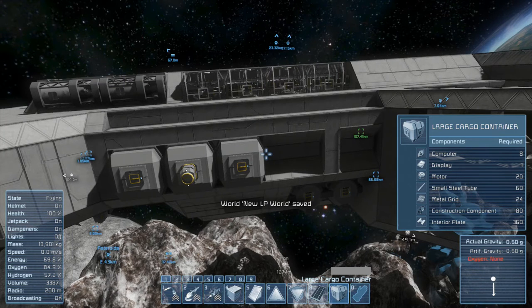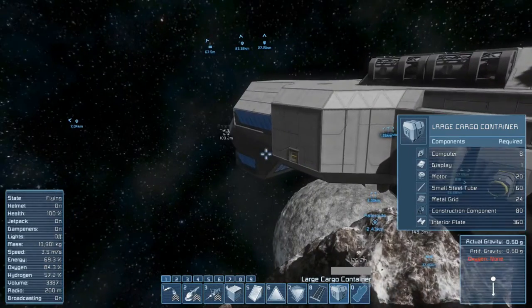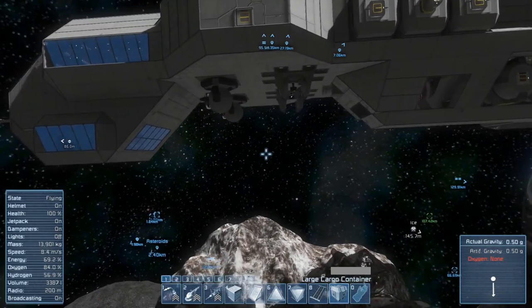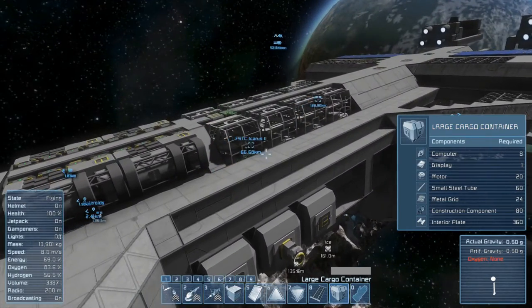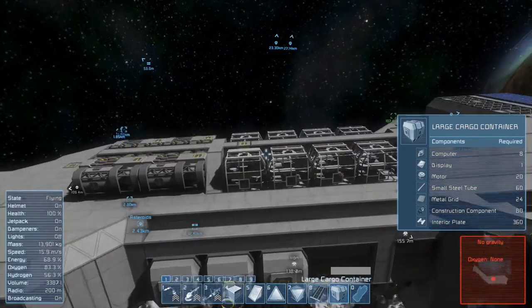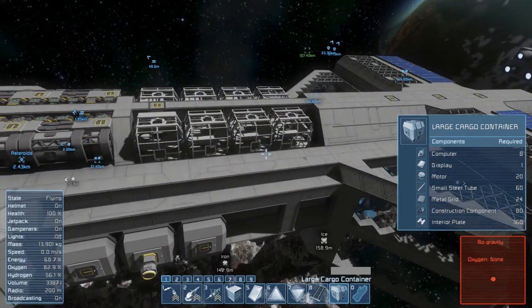Hello and welcome back to Space Engineers, my name is Raben Schild. I'm still building on the ship - it will take ages. I'm constantly changing stuff out, remodeling, taking out blocks to get some needed machinery in. I don't know if I showed that in the last episode, but refineries are in and more cargo grids are in.